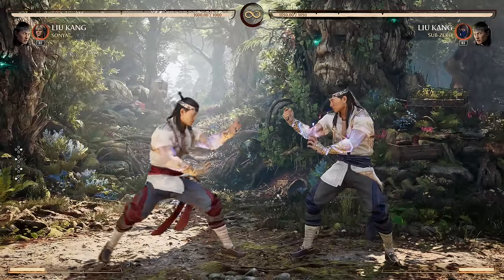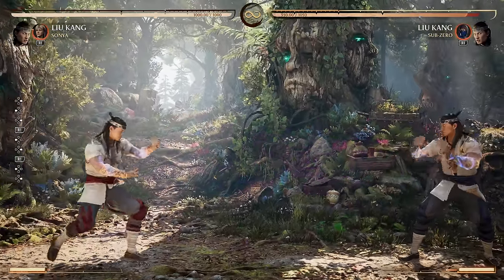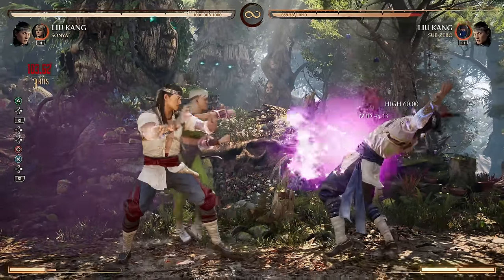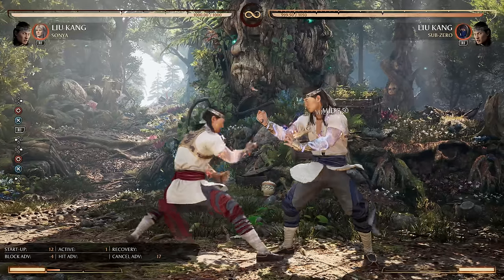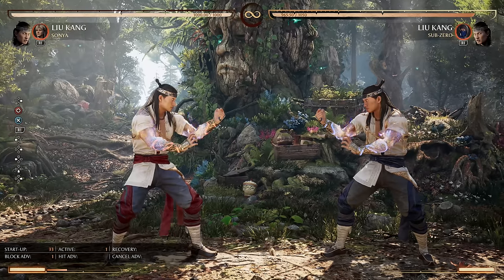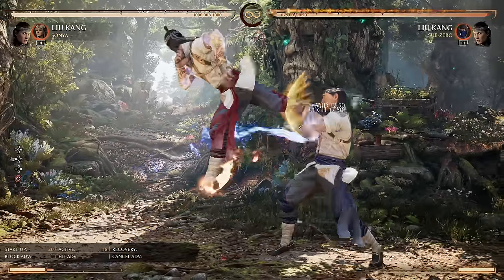There are two kinds of assist calls: summons and ambushes. Summons is when you strike a pose and your cameo comes out — you have to be grounded and not doing anything else, though you can do it in combos. Sometimes it's better for the enemy to block the cameo. If a string leaves you at negative four, forcing them to block the Sonya cameo at the end puts you at plus one. Basically, you have to be standing still or canceling into it.